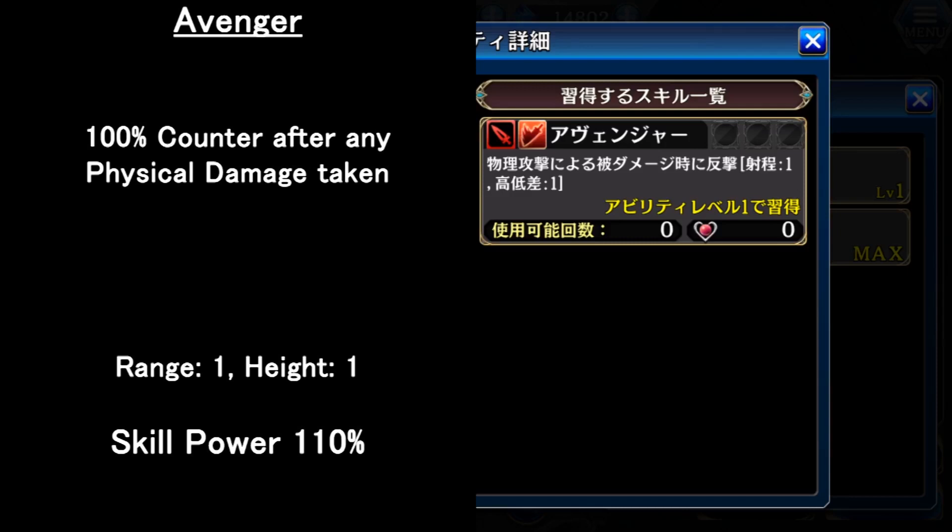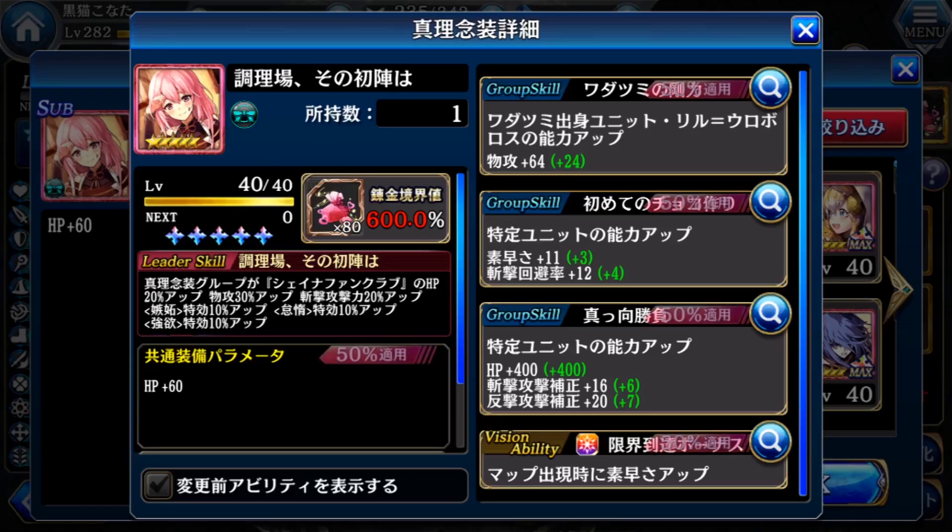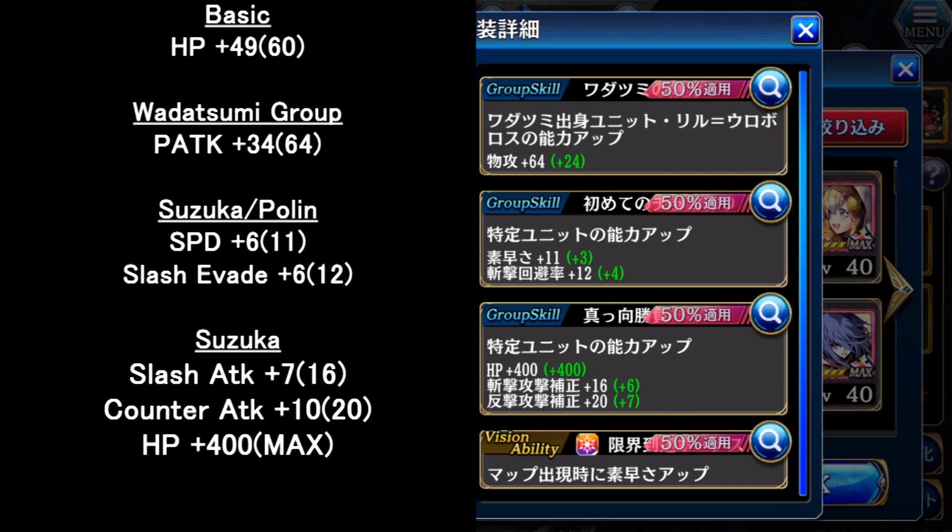For the mementos, this is her free Ballad Time mementos, which you can get from her job plus event. The overall status increase is not bad, especially the physical attack up, speed up, slash attack up, and counter attack. All the group skills are quite good, and it's also very easy to max break as well.